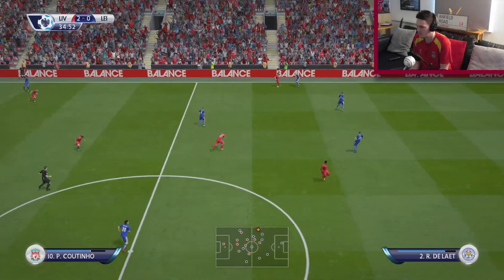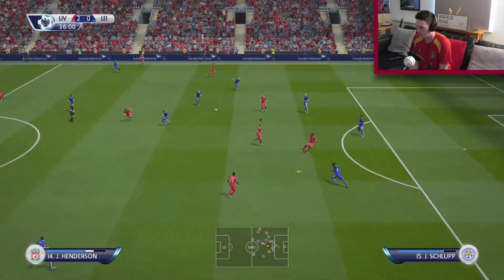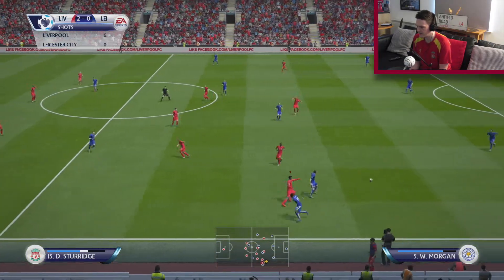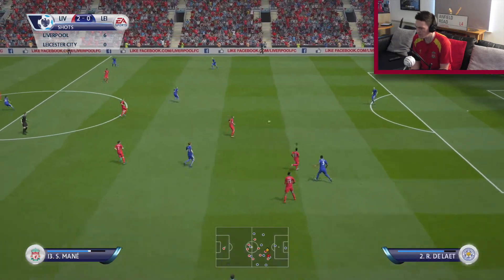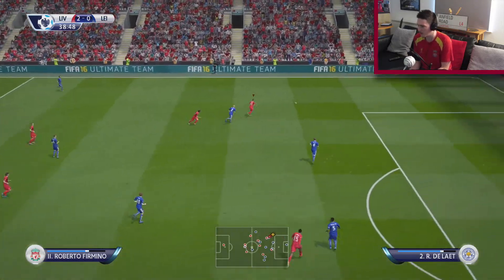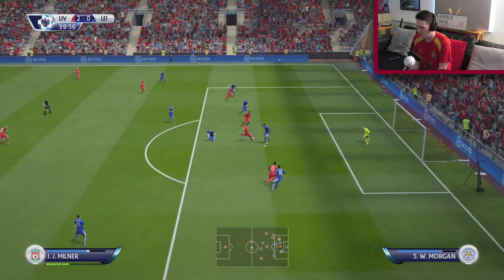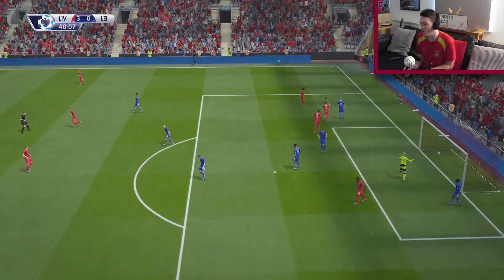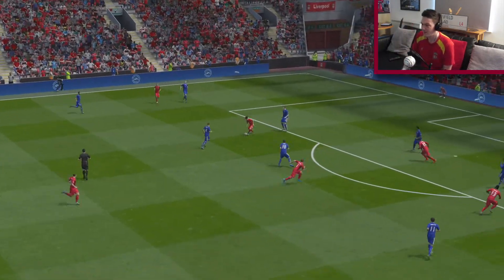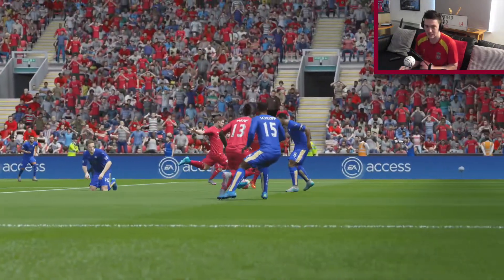Coutinho runs into a player but collects. Milner. Sturridge is tackled. We need to get Mane on the ball. Big tackle by Coutinho, who's been brilliant so far. Firmino on the ball, pulls it back, plays it square to Coutinho, who plays it to Milner — Milner scores! That's 3-0. Even two goals by Milner, I got mixed up in my head. It wasn't a great shot but it was enough to put it past the goalkeeper.